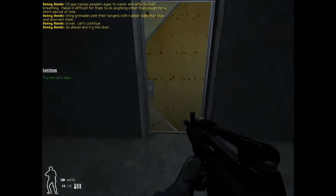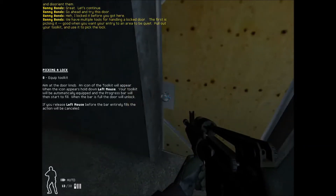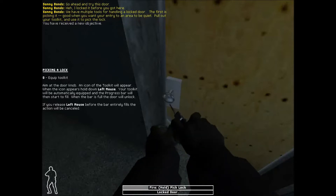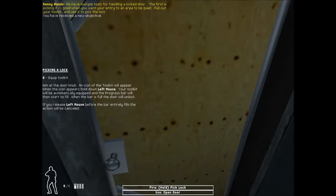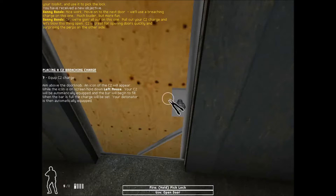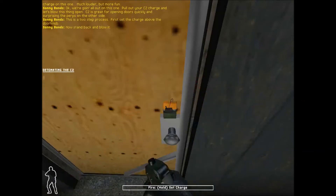Go ahead and try this door. I locked it before you got here. We have multiple tools for handling a locked door. The first is picking it — good when you want your entry to an area to be quiet. Pull out your tool kit and use it to pick the lock. Nice work. Move on to the next door. Okay, we're going all out on this one. Pull out your C2 charge and let's blow this thing open. C2 is great for opening doors quickly and surprising the perps on the other side. This is a two-step process. Now stand back and blow it.